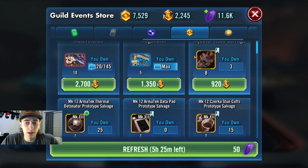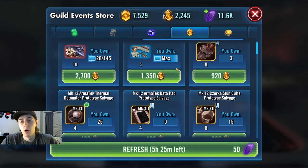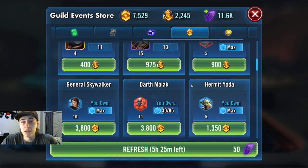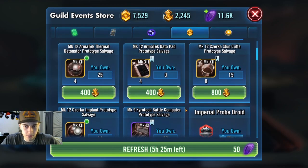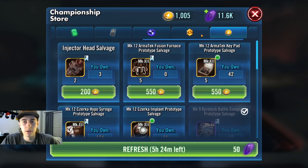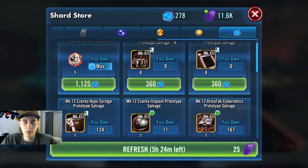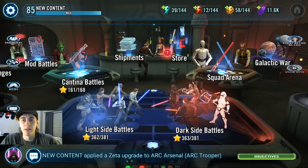Never waste your currency in the GET currency store on any gear. These shops are now only for acquiring shards for Negotiator, Malevolence, Malak, and now General Skywalker. Once you get those maxed out, then you could work on other gear pieces. But CG is going to keep throwing in more characters, so I'd probably still hoard this store for the entirety of you playing Galaxy of Heroes.